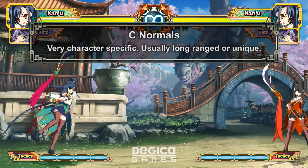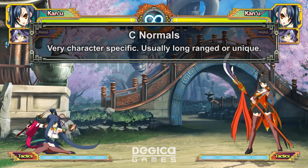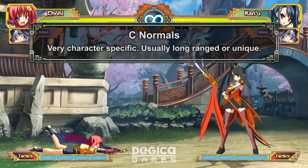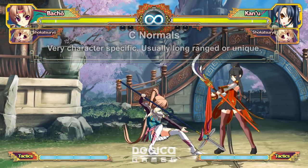Your C normals are extremely character specific. Many of them fatal counter or are long range moves. These normals can generally be ignored while you're initially learning the game since they're usually used only in specific situations and often very punishable on block.